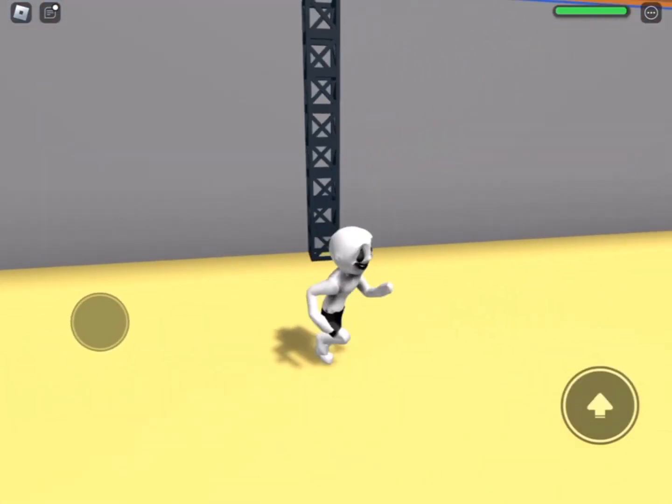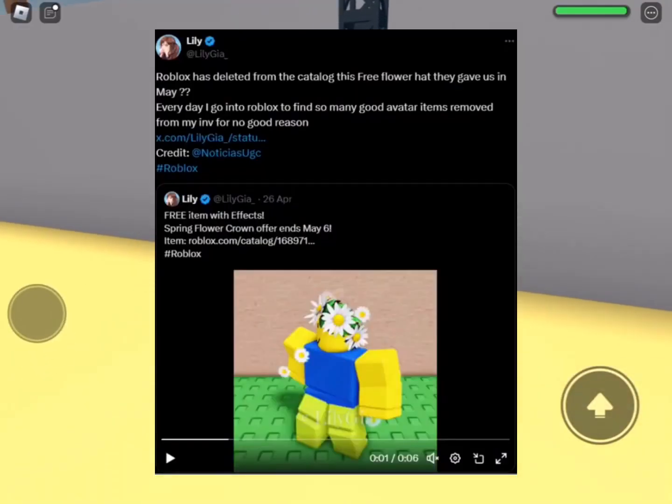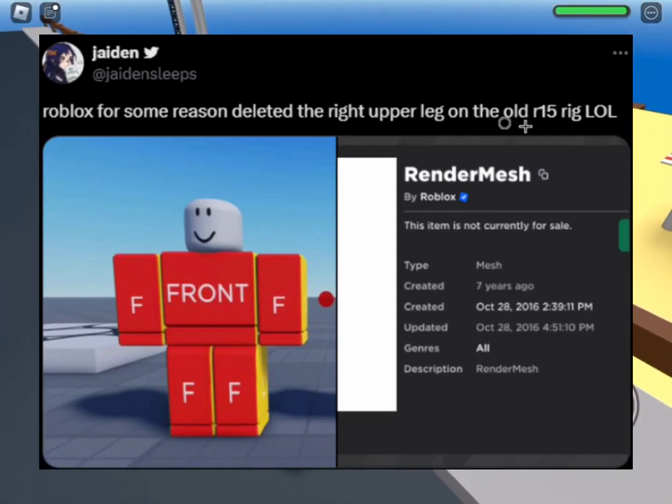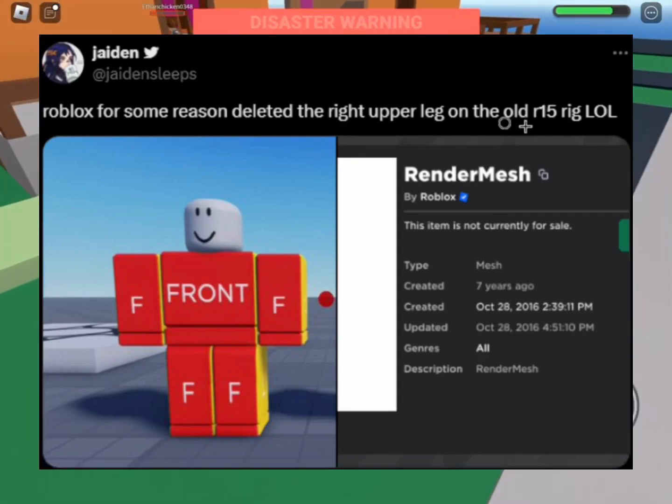Now let's show the stuff Roblox deleted today. They deleted this flower accessory, but I heard people say it's back. They also deleted the older R15 upper leg. I already know kids who want core blocks would love this.